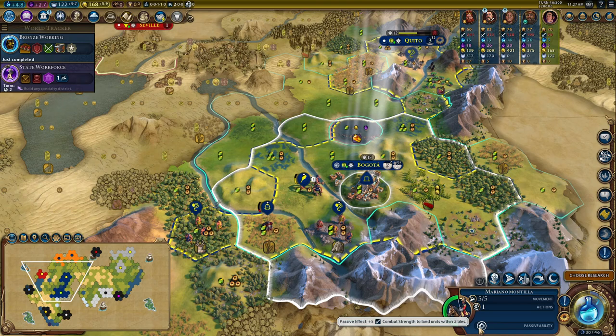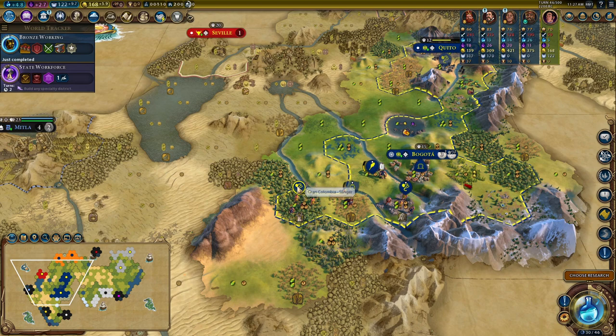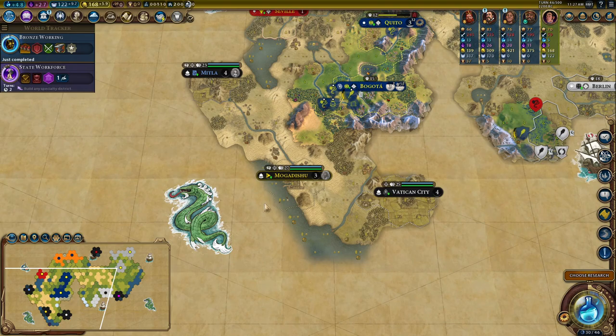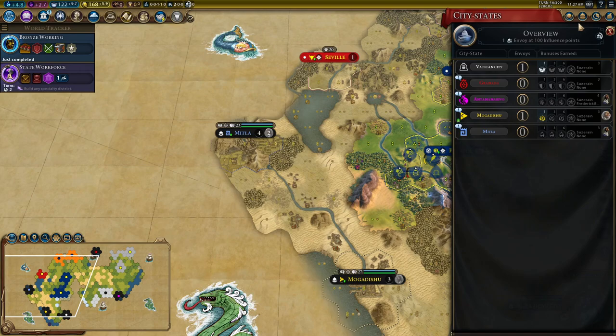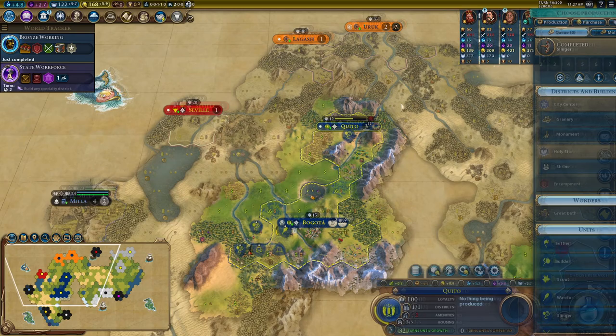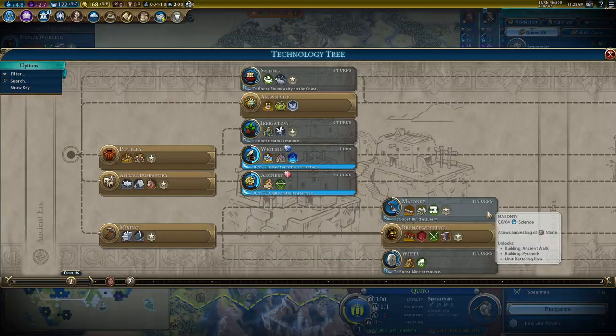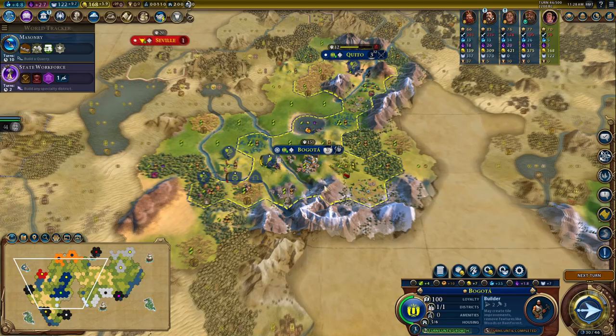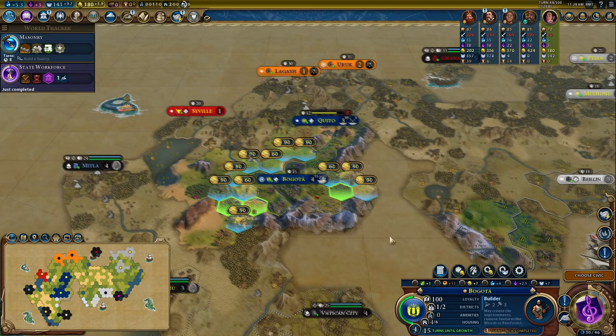I'm going to take advantage of that by funneling in city-state troops and declaring war on Mogadishu pretty early — I want to get them to send their troops toward me so I can kill them. Actually, should we do Mittler first? The only reason I'm thinking of leaving Mittler alone is that I do have an envoy with Mogadishu, so let's not push that. Instead we'll go Masonry — I can boost that by getting a builder through quickly. Just getting ready for a settler.